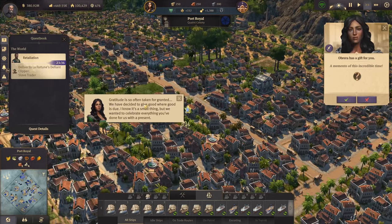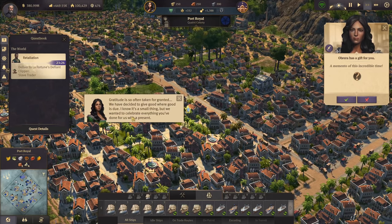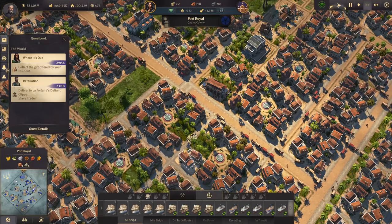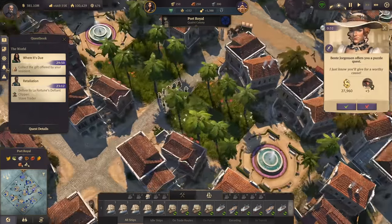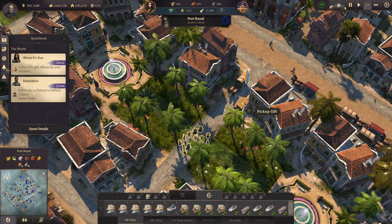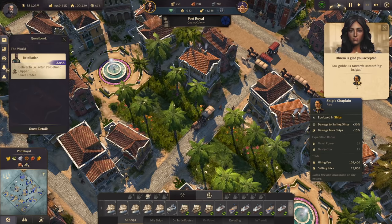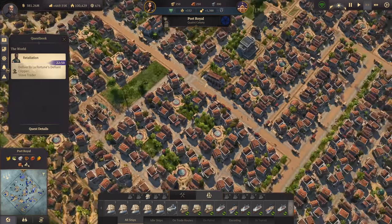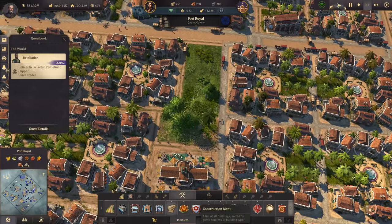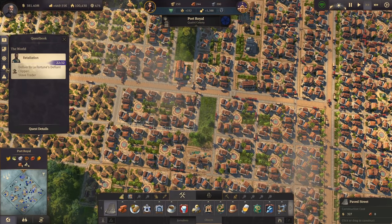Gratitude is so often taken for granted - they've decided to give good where good is due. They want to celebrate everything we've done with a present. And there it is: a ships chaplain, a rare item for ships sailing, and some good expedition bonuses.